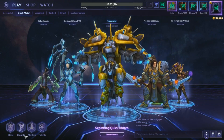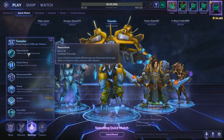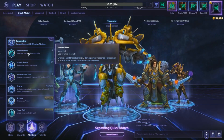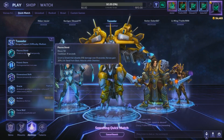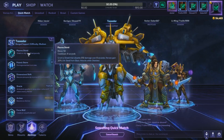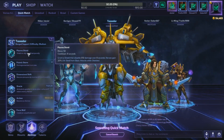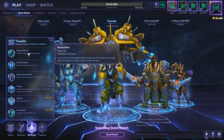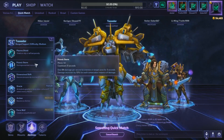Moving on to his Q ability, Plasma Shield now has an increased cooldown and mana cost. It used to be 40 mana, now it's 50 mana. The cooldown used to be five seconds, now it's eight seconds. But it grants default lifesteal for the duration — 20% lifesteal from basic attacks.